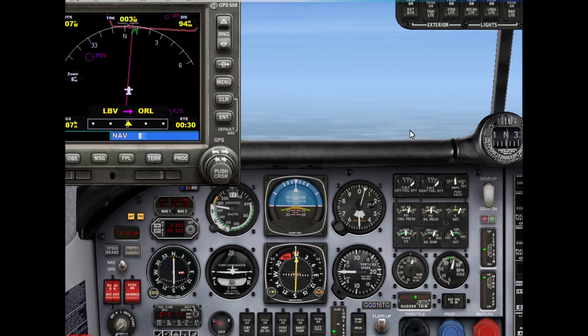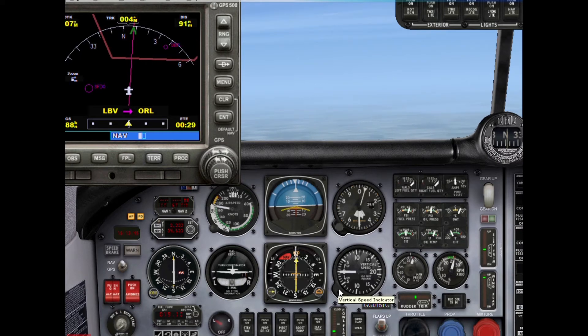Gear is up, boost pump off, landing lights off, nav lights on. Making a course correction — what's our compass reading? Nothing is actually telling us our heading so we have to rely on the GPS compass. It looks like it is accurate for once — that's a relief. Let's go to about 7 degrees to turn on course.